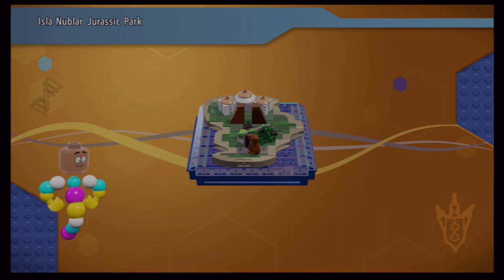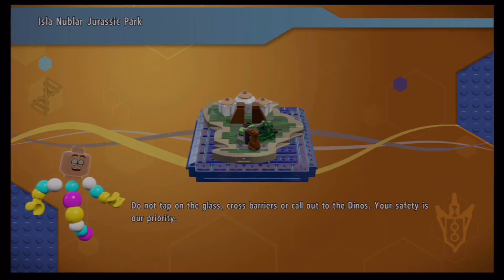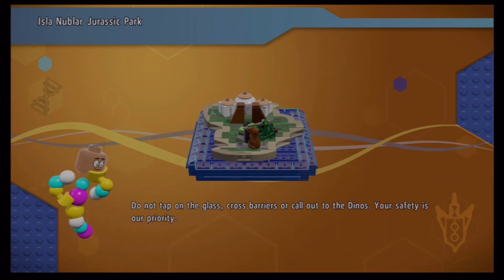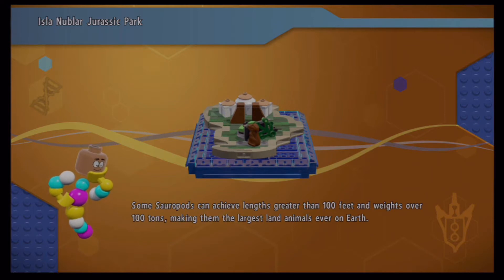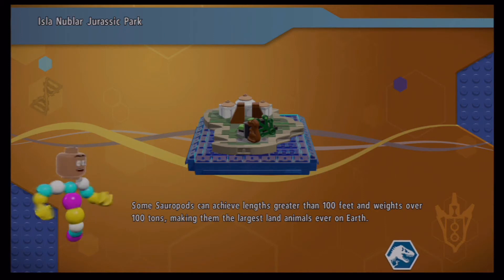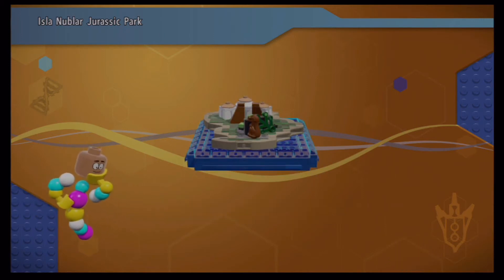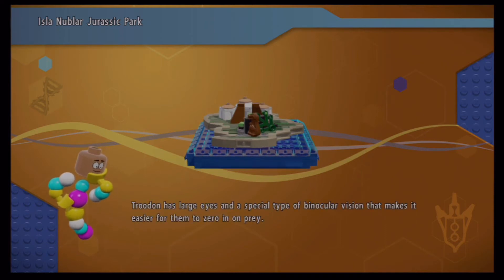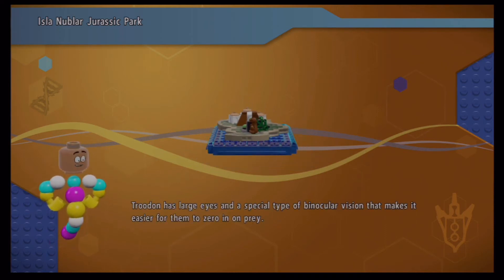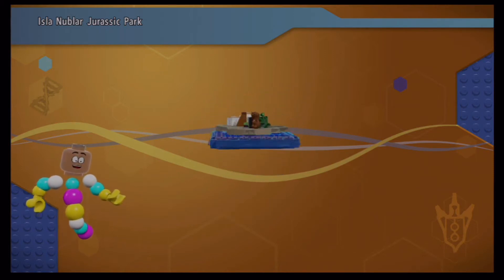Generally, before we ever start doing any of these red brick collecting, we would finish the game so we can get a nice amount of money and purchase the first one, which is the times two. You generally don't need any special characters for the very first one. After that you'll have to start purchasing some more characters. Here's the times two when we eventually get there.